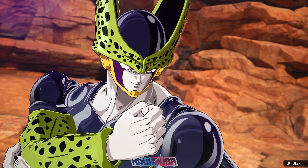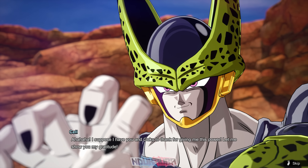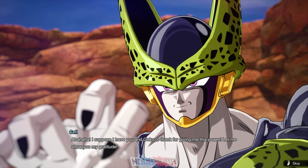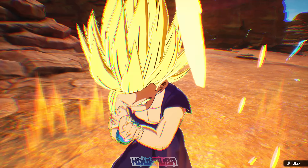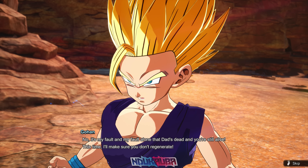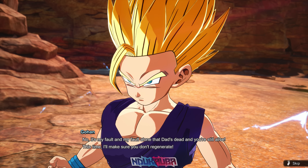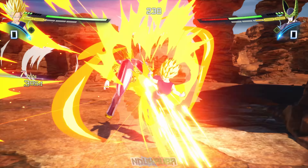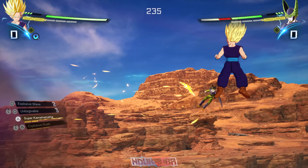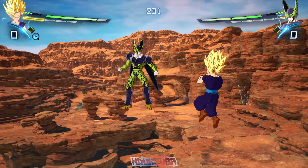For this final battle I kept the song on 'Dragon Ball Sparking Zero Battle Version' because it felt fitting. Of course we're fighting off against Perfect Cell — not Perfect Form Cell, Perfect Cell — because I had to redeem myself with Super Saiyan 2 Teen Gohan. The unique dialogue against Cell is really cool. This time I've already used Gohan's other moves; the main one I'm trying to land is Father-Son.